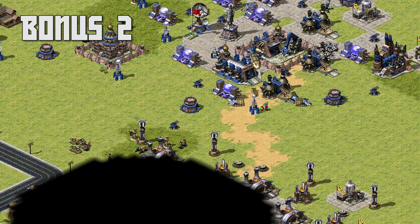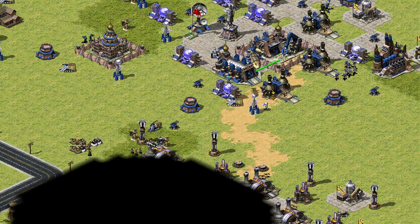Bonus tip 2: if you're Allied, you can try and spy your opponent. This is particularly effective when playing against the AI as it has a lot more money than you do.